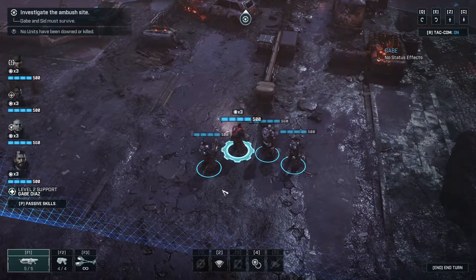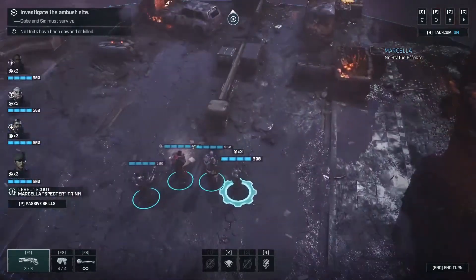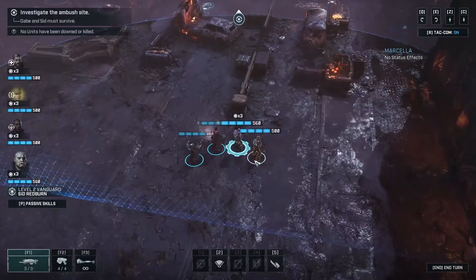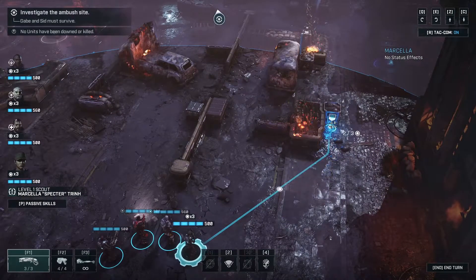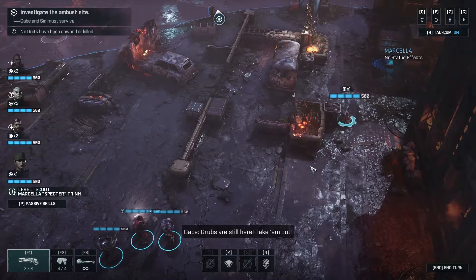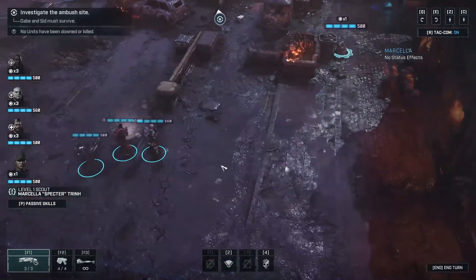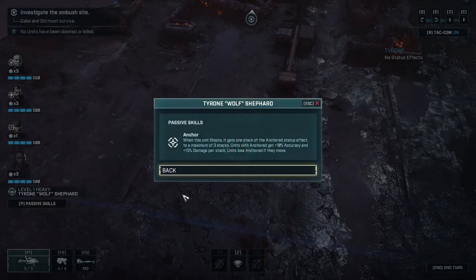If anybody dies, it's probably going to be her — not going to lie. This channel is an equal opportunity murderer. You're a scout — is your vision higher than anybody else? No. She can cloak, so she can get herself out of trouble. Grubs are still here — take them out. Should have left when you had the chance. He's deep in cover. Anchor — when this unit shoots, it gains one stack of anchored status to a maximum of three stacks. With anchored, you get 10% accuracy and 50% damage per stack. You lose anchored if you move. That makes so much sense — a mulcher is a charge-up weapon you had to use over and over. It has five ammo, so we just want to find a good area for this guy to bunker down and shoot.